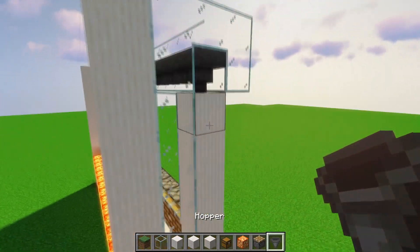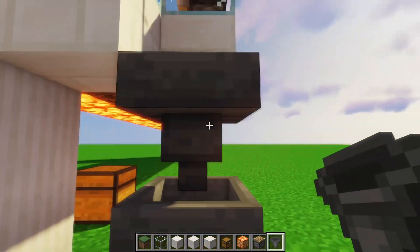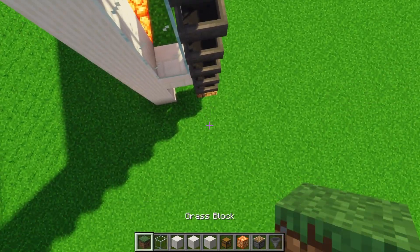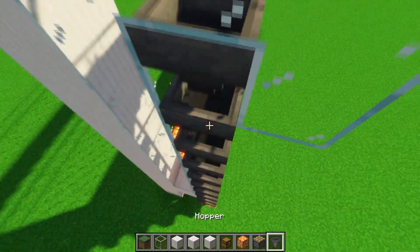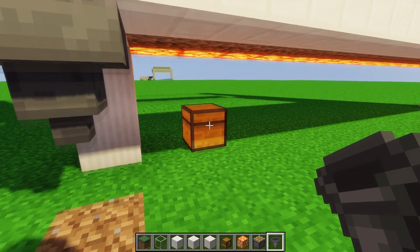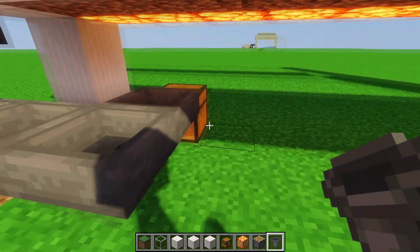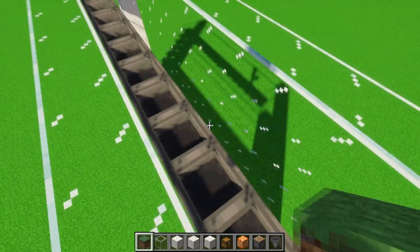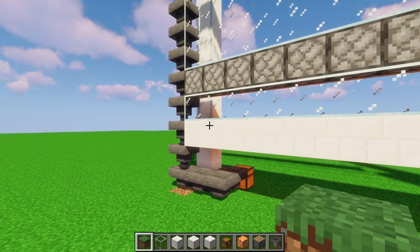Now we break the pillar and connect the hoppers all the way down into the chest. Make sure all the hoppers face into the chest — the easiest way is to place a block on the chest, hold shift, and place all the hoppers into each other. You can verify by putting an item in the last hopper and checking that it eventually reaches the chest.